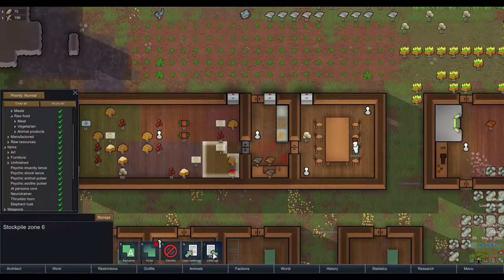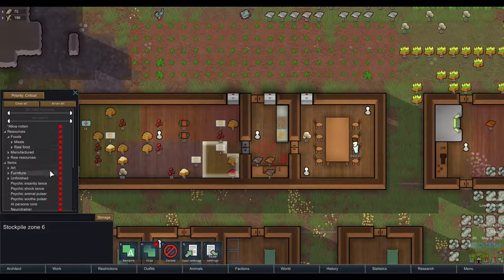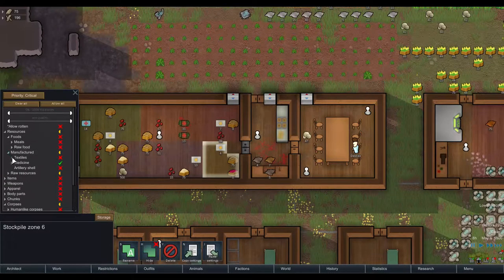This stockpile — paste the settings — we allow no raw food but we have a bit more corpses and resources. Then delete, delete, delete, delete. Medicine — all sorts of medicines can go there. Raw resources. And we should have some space for furniture. Manufactured resources — raw foods, meals, beer, chocolate. Yeah, okay, done.